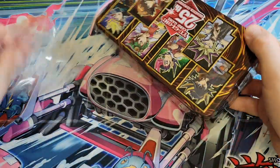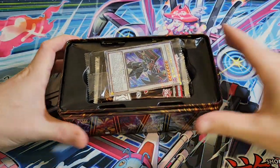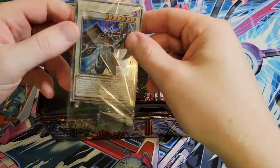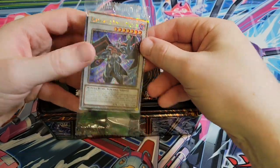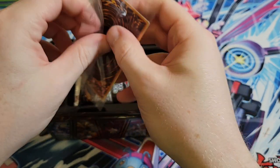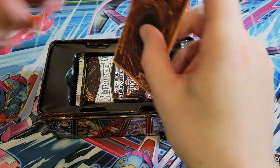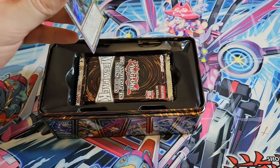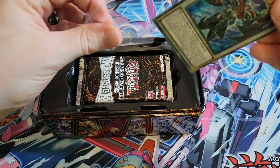Come on, give me the Exodia head - help me out here. We got Black Wing Armor Master. I'm not going to get the Exodia head, am I? Destined not to get it. No dupes yet though, few tins in, halfway through.